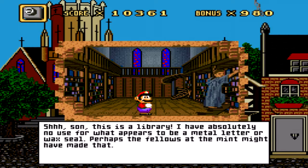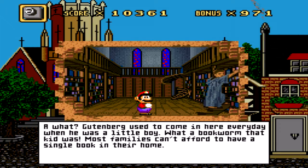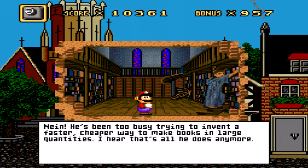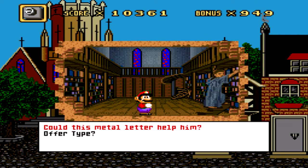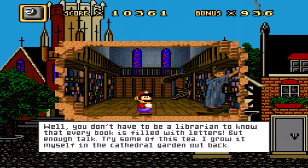I have absolutely no excuse for what appears to be a metal letter or a wax seal. Perhaps the fellow at the Mint might have made that. Does Herr Gutenberg have a library card? A what? Gutenberg used to come here every day when he was a little boy. What a bookworm that kid was. Most families can't afford to have a single book in their home. Does Gutenberg come here anymore? Nein, he's been too busy trying to invent a faster, cheaper way to make books in large quantities.